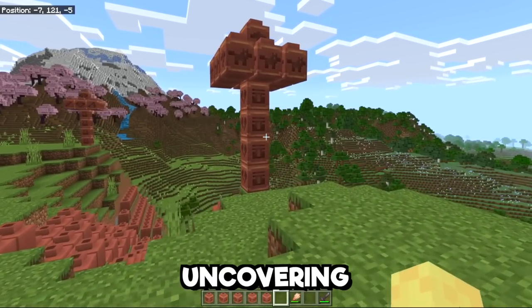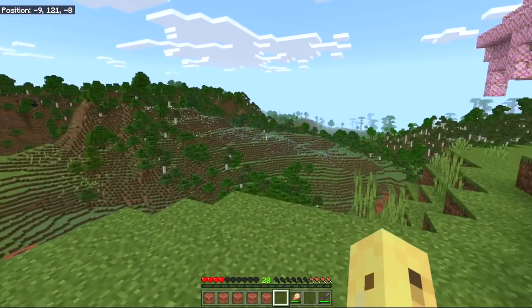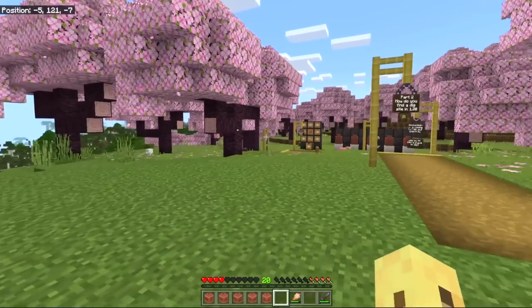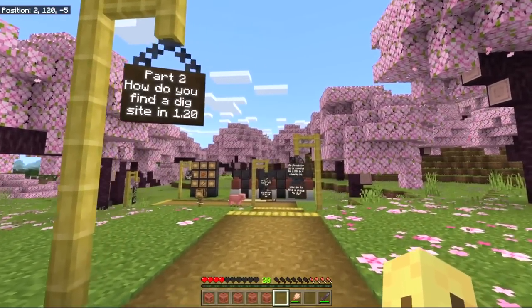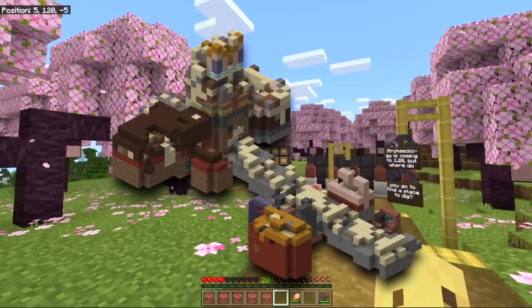Archaeology is the process of uncovering old things, which is why it makes perfect sense that you can only do it in the newest versions of Minecraft. But how do you find a dig site in Minecraft 1.20? The easiest answer is to find the new structure, the Trail Ruins.